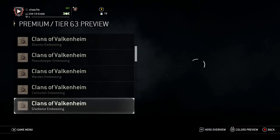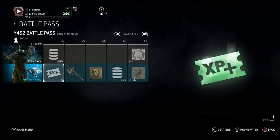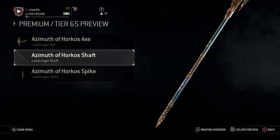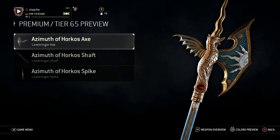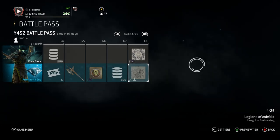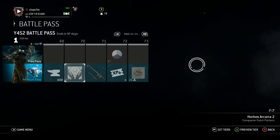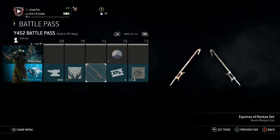Then the Sam Sam get the Horkos Attacker color. Then the entire roster gets the Clans of Valkenheim embossing. Let's see what that looks like on the one and only Centurion — on the cape. Oh, it's a Viking warrior. That's dope. More XP boosts. More steel. Lawbringer's weapon — oh my goodness. That is a dragon. My man's got a dragon. I don't necessarily like the curvy spikes, but everything else about it — the shaft looks pretty dope. The axe is breathtaking. Then another emblem for the entire cast. The Wulin get their paint pattern — Arcane of Three. Nice.